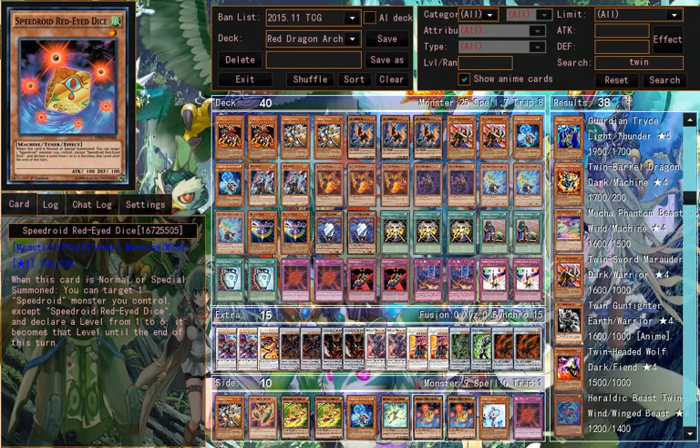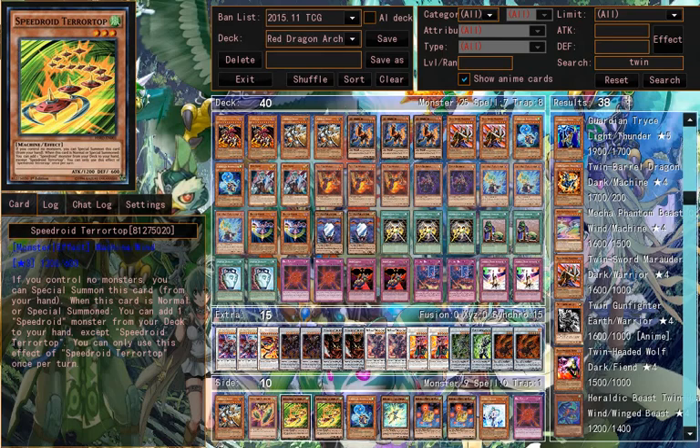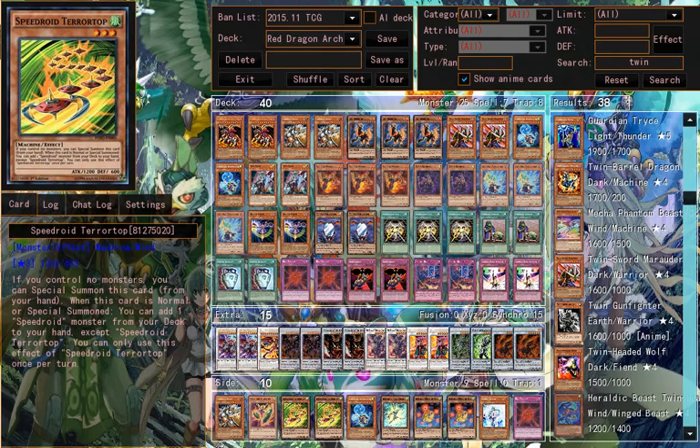In the side deck I put Effect Veiler and some Speedroids, because I heard that Speedroids can be used very fast in a Red Dragon Archfiend deck. They're just some side deck options. And this is my deck profile on Red Dragon Archfiend. Thank you.